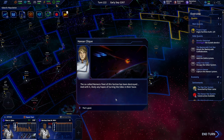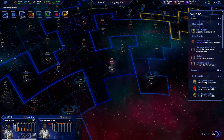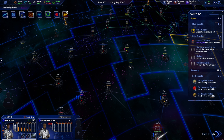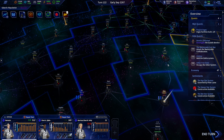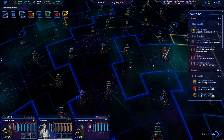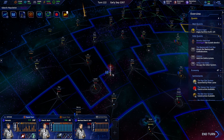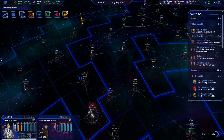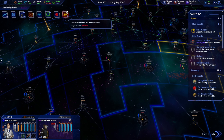The so-called nemesis fleet of this faction has been destroyed, and with it likely any hopes of turning the tides in their favor. That looks like they're gone — which is even better. Now we need to get the heck out of this space and back into our own. Two jumps there for you at least — everyone's going to be out of these systems very very quickly.